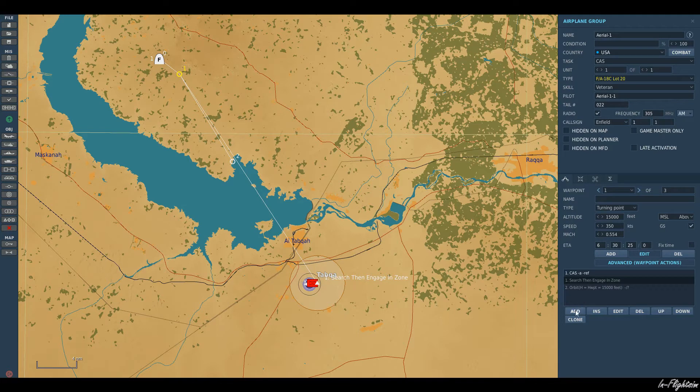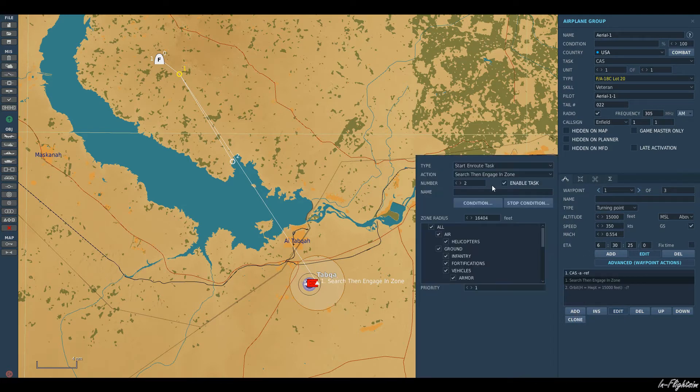I've got him set up in his racetrack orbit. Then you can add a new action and select 'Start a Task on Route.' It gives you multiple options — you can do no task, or you can have him engage targets of specific types along the route. We've got 'Search Then Engage in Zone,' which is how I've set this up here. Anything that pops up in the zone, he's going to go in and kill — clean and simple.